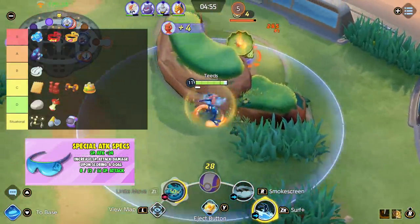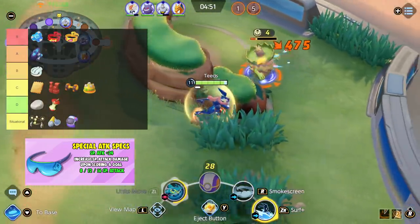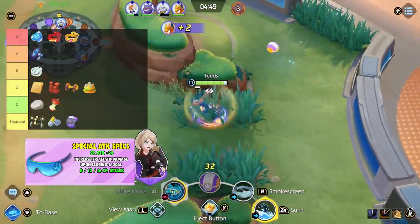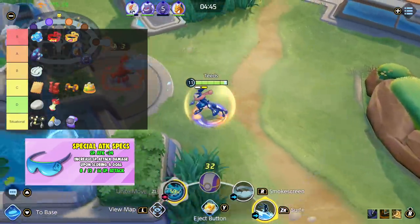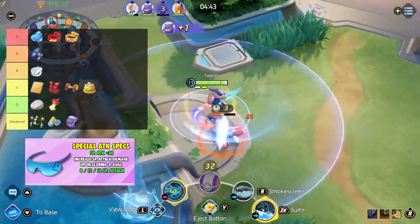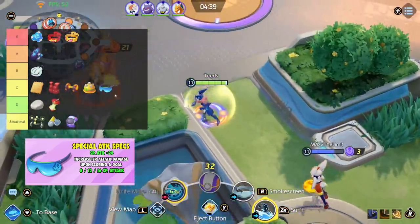Next is Special Attack Specs. When you score a goal, your Special Attack is raised for the rest of the match, and this will cap at 6 stacks. Just like with the other score-based items, you run the risk of not being able to score, thus nullifying this item's effects. I just find the other item passives to be better than the stacking ones. I'm placing Special Attack Specs in C tier as well.